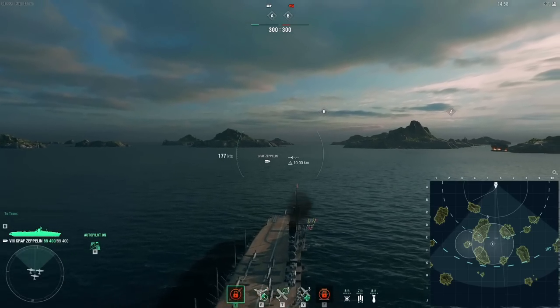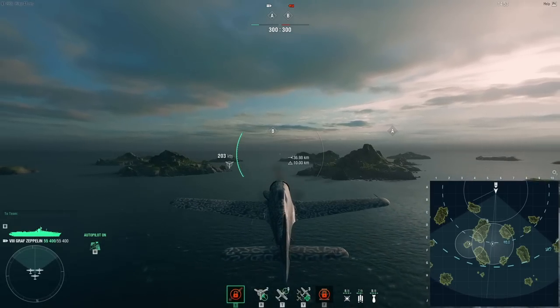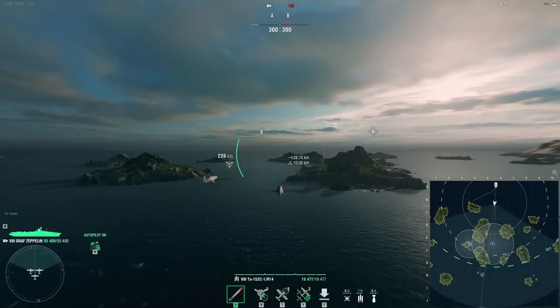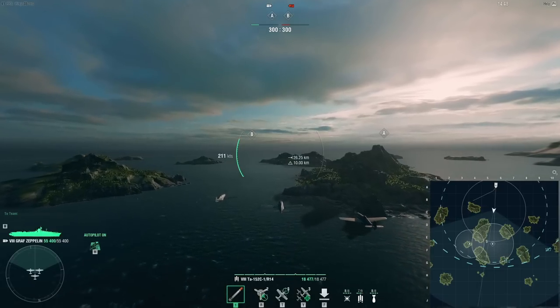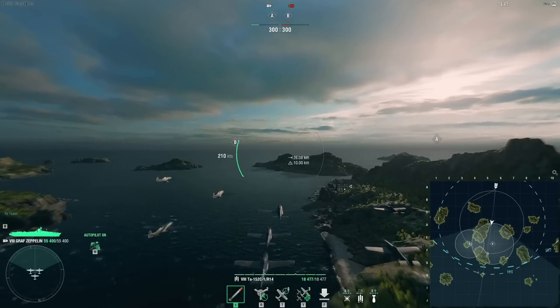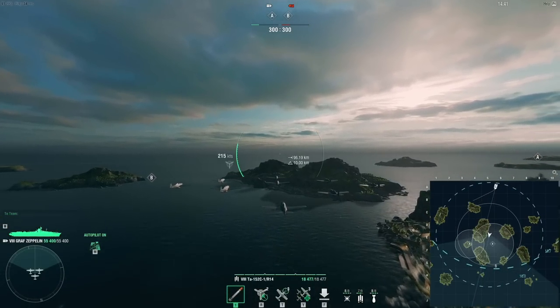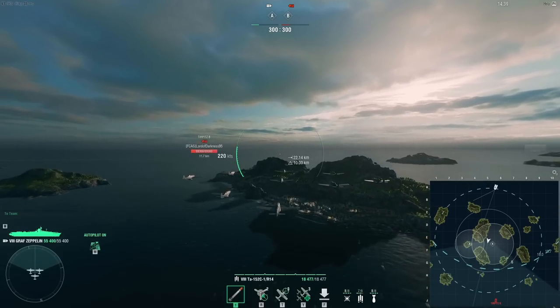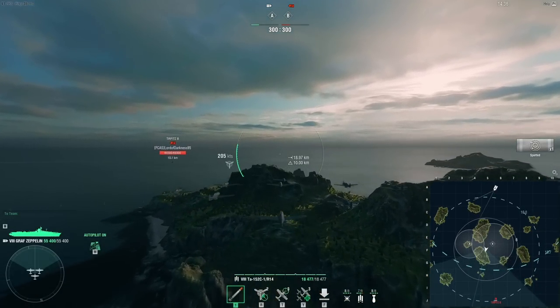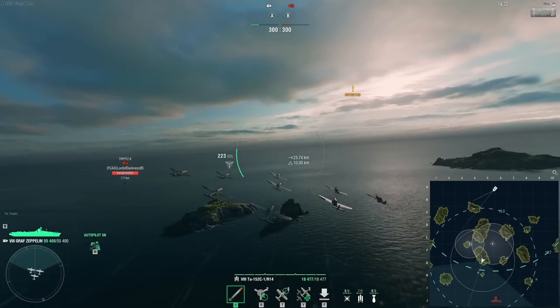I'm gonna start out with torpedo bombers because they should deal more damage early on — it'll be easier to hit the Tirpitz with them since she'll be in open water at the start. Whereas the next drop obviously is not going to be in open water anymore when she appears between these islands. You can try to minimize some of the torpedo bomber effectiveness that way.